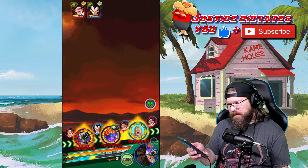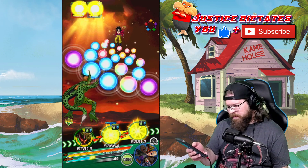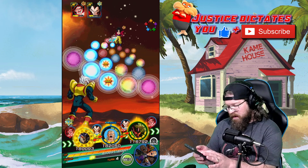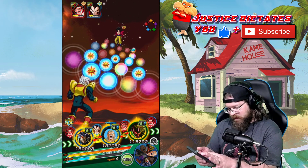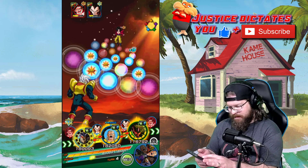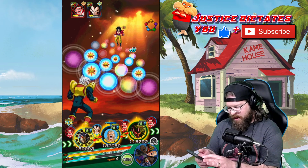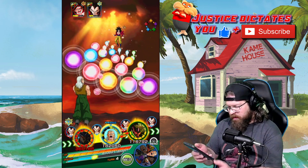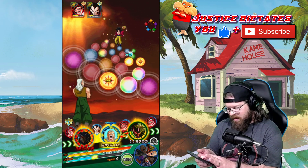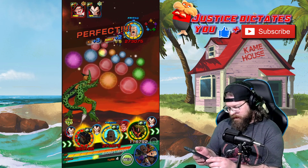I almost kind of want to focus on Vegeta now, but I know next turn is going to be all about Goku. There's Cell — that's a lot of orbs. Let's do that. We're going to put a hurting on Goku. We have enough orbs there and then we'll have some orbs for Cell — not a huge amount, but we'll have some.